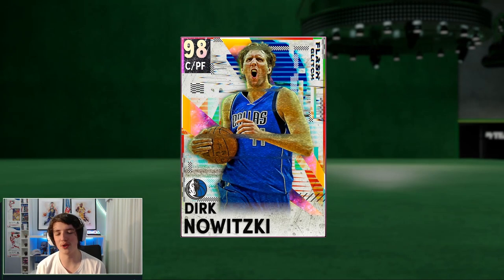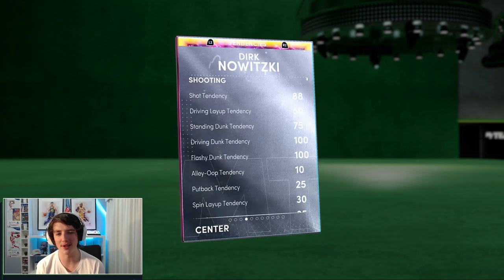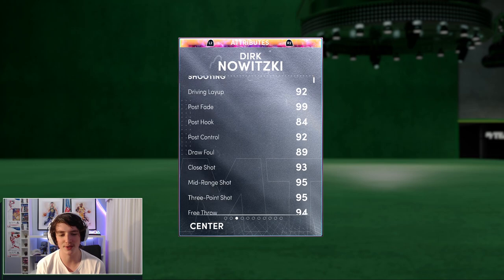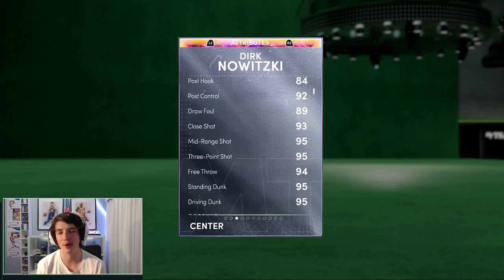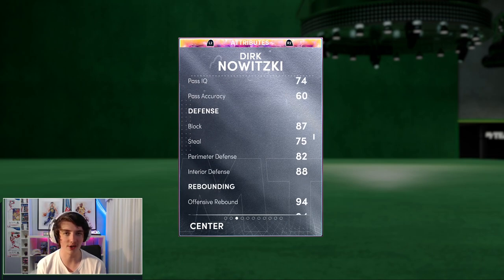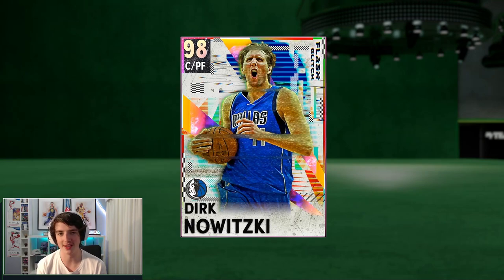My final review of this card: this card is an absolute beast and I highly recommend it. If you've got the VC, or if you happen to pull him or have the MT to buy him on the auction house, it is 100% worth it. There are only two downsides. First, the jump shot is a bit wacky and odd — even though he has a 95 three-ball and 95 mid-range, the jump shot can be a bit weird. The only other thing is that he can't courage slide because of his height, which matters especially with that 86 ball handle since you do want the ball in his hands quite a bit. You can ISO on a five-out with him, but he cannot courage slide.